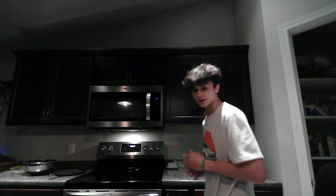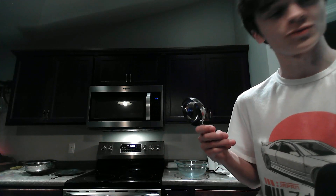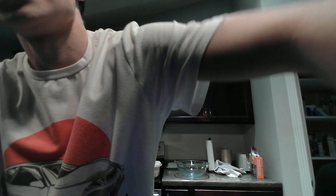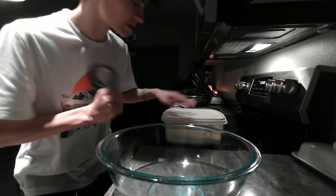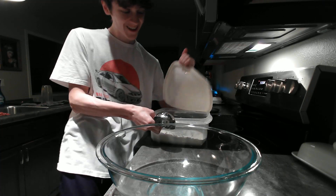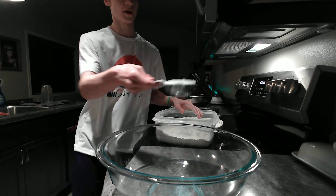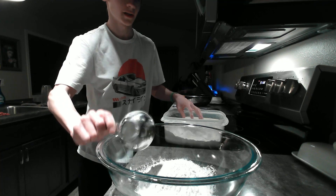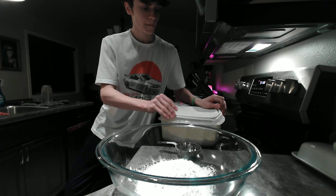Sift flour and baking powder together into a large bowl, then whisk to combine. We got our bowl here and I might bring the camera over to show you. So we need to sift the flour and baking powder into a large bowl then whisk to combine. We're gonna be smart about it. Let me bring the camera over here — all right, we're in a better spot. We need three of these cups — one, two, and three, and a little bit because I didn't fill that one all the way.